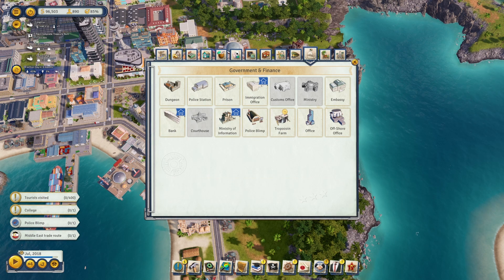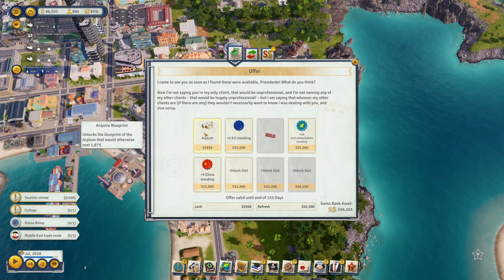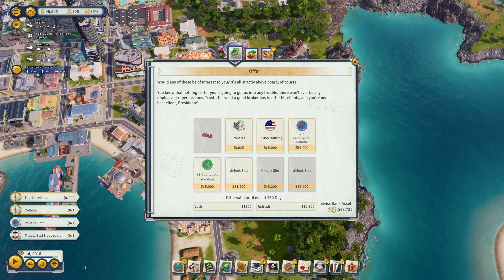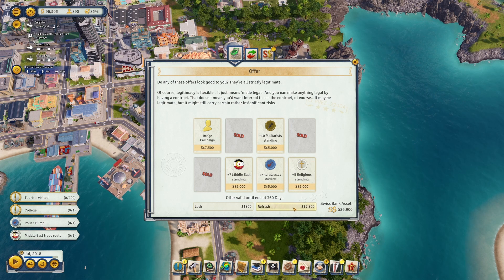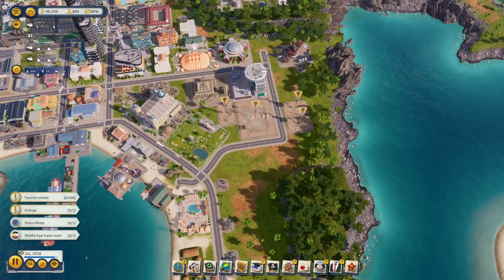Let's see what the broker has to offer. I could unlock the asylum — we have quite a bit of money. I'll refresh and see: unlock global market, sure; cabaret, sure. I'll take the convincing top and unlock the airport, and I'll unlock the TV station and do an image campaign. Okay, I think that's good for now.